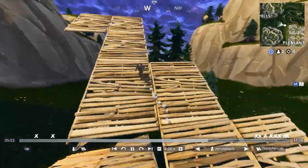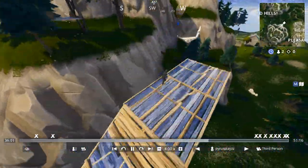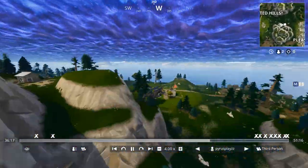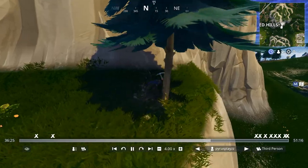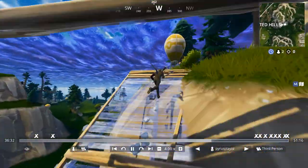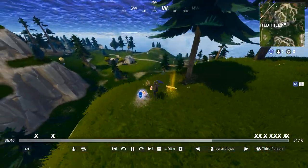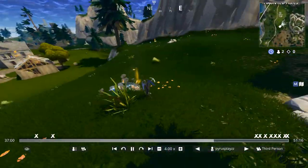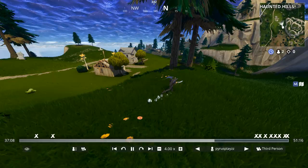I'm going all the way over to this supply drop. Hopefully it has a Guided Missile. Nope. Go over to this one, get the tree for material, open this — nope. And there's another one right there, so I'm going to go for this. Oh, and there's another one right there. No Guided Missile, of course not.